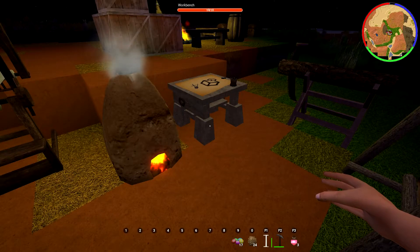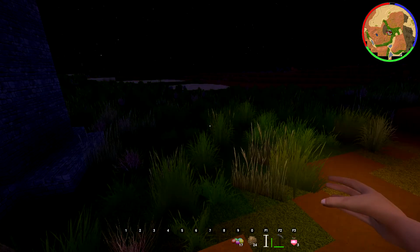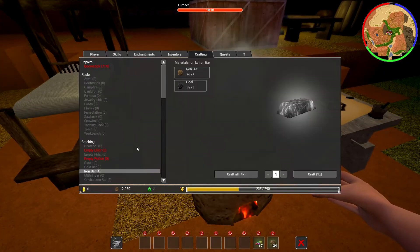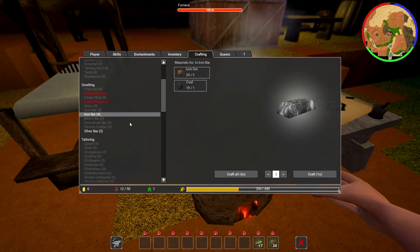Well, hello everyone! I'm Yanni from BU4U Gaming and today we are back in QB! Last time we got quite a lot of resources going out mining, so I was thinking maybe we should get some of this turned into something useful. We have iron ore and we do have some coal. Awesome!